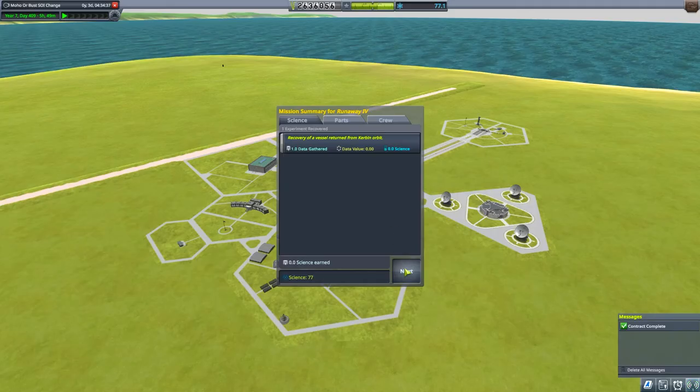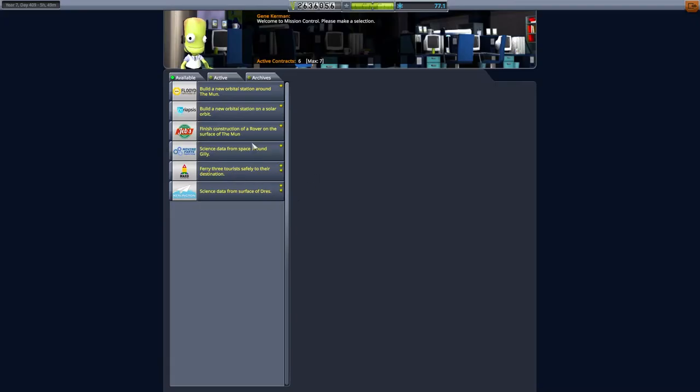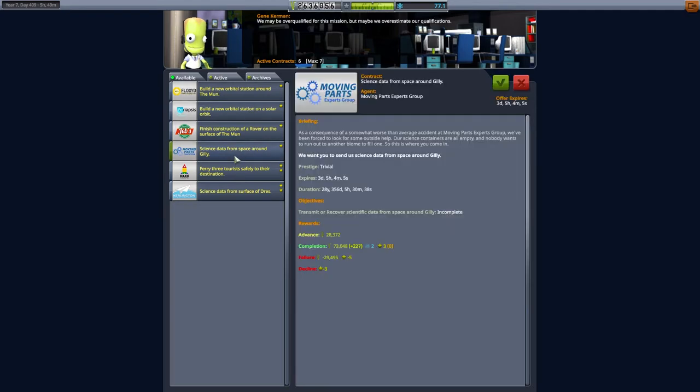Let's see if the actual load screen is any quicker today - we've been having a nightmare with this load screen. I don't know whether it's to do with the fact we've got a few different craft flying around now. Maybe I have to go and cull those in between episodes. I also need to keep an eye on where Drez and Kerbin are, because I think we could transmit science back from Drez right now, which might actually complete a mission. What was the Drez mission - science data from space around - ooh, that's surface science.